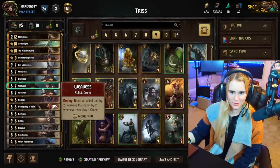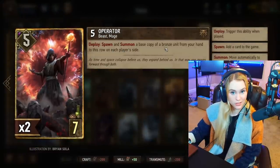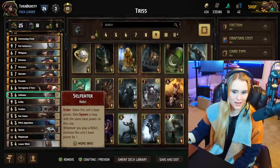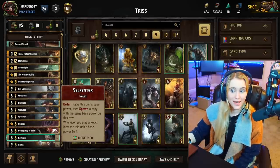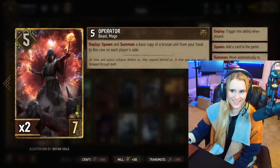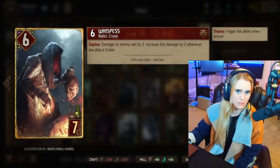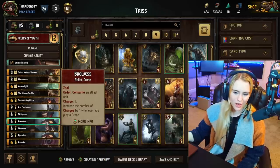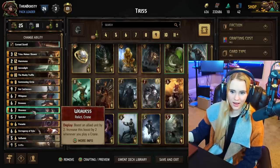The Operator will spawn and summon a base copy of a bronze unit from your hand to each player's row. If you're not playing against Monsters you preferably want to spawn something like a Self Eater — your opponent can't actually use the Self Eater if they're not playing relics. If you are playing relics, maybe shuffle away your Operator because you'd just be giving your opponent a relic too. Then we have the Crones — Whispers damages an enemy unit by two if you play it first, Weavers boosts an allied unit by four, and Brewer's Loss lets you consume three cards instead of one.